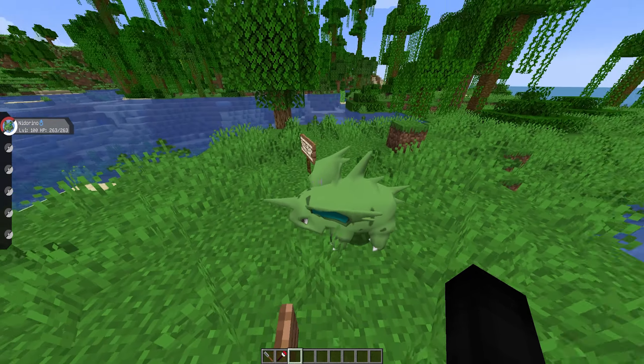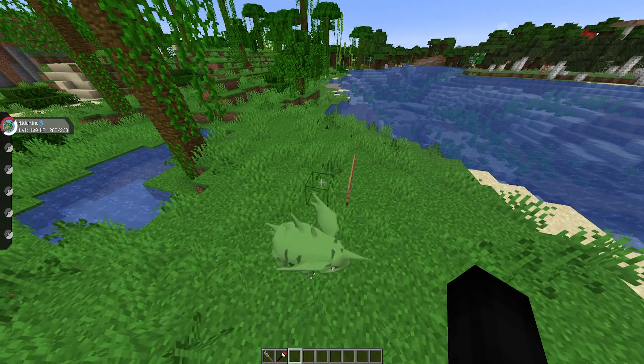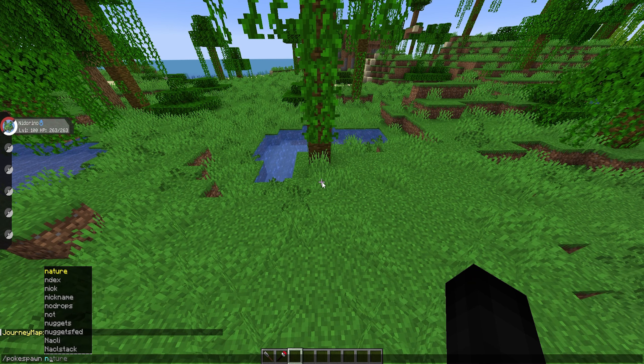Nidorino here will still have its same stats. It is not going to turn shiny magically just because this is the Valencian form — it pretty much is like a shiny in that nothing changes outside of the looks of it, just like how a shiny works.